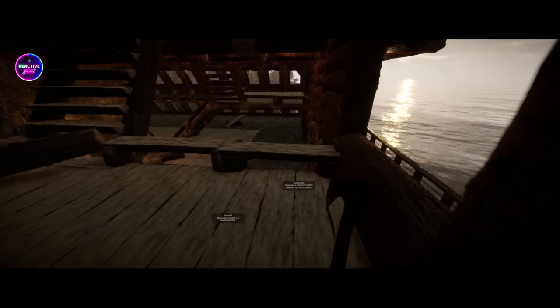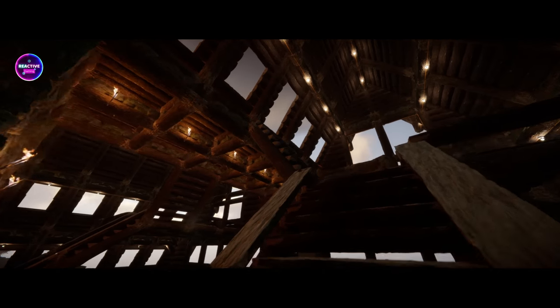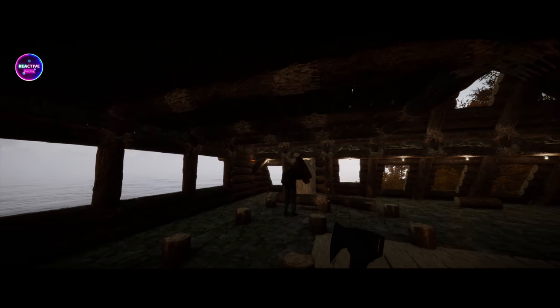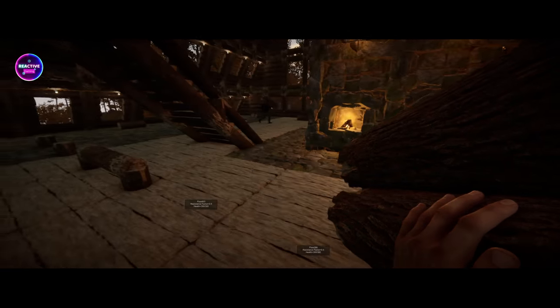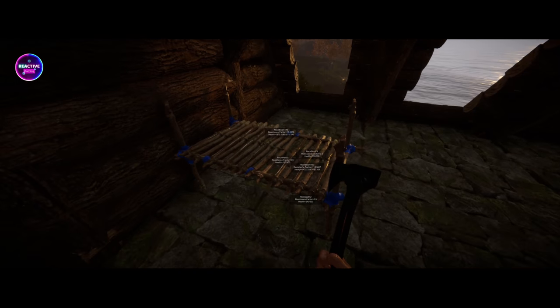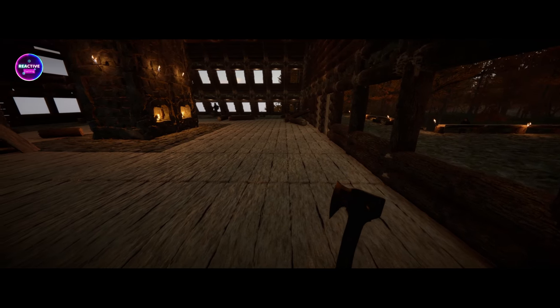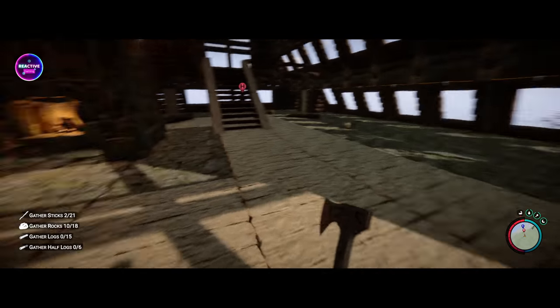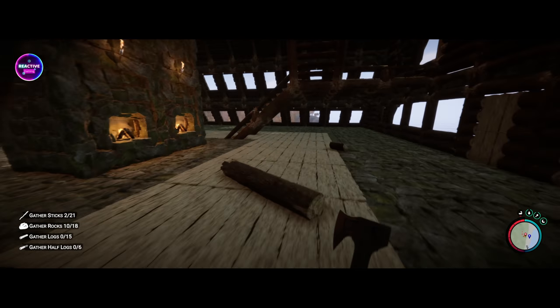That was definitely a lot quicker — that one took a fraction of the time compared to the other one. They're all nicely done — nice little staircases. What I think we should probably do now is maybe get a little bit of lighting underneath here. We'll go out and come back in — I want to get rid of the beams. Okay, we'll save and be back in a second. The floors are done, we added a little bit of stone around here so it wraps around — completely unintentional but it just worked out nicely.